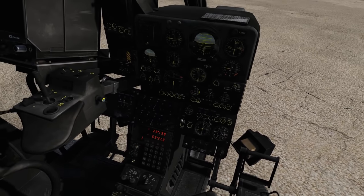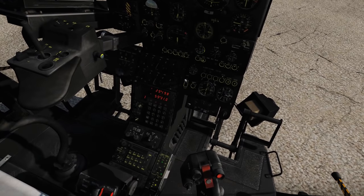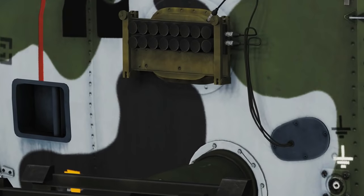If you want to have a quick look at the flare dispensers you can actually quite easily see them right between the main rotor and your missile racks. Yep, I can see them there with their 16 flares - lovely.